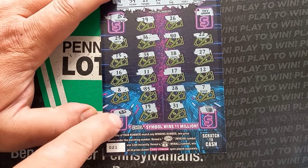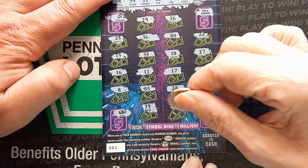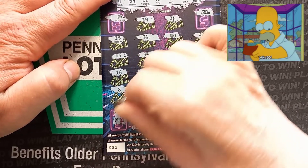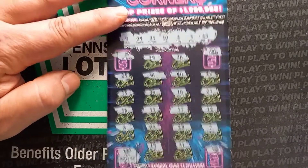The only thing we got here is the cash symbol. So let's see what we get on ticket 21 — you got to scratch right below the cash. 50 bucks! Woohoo! We got a profit. So that's good.